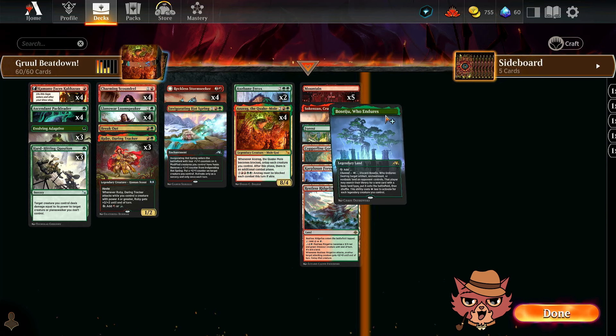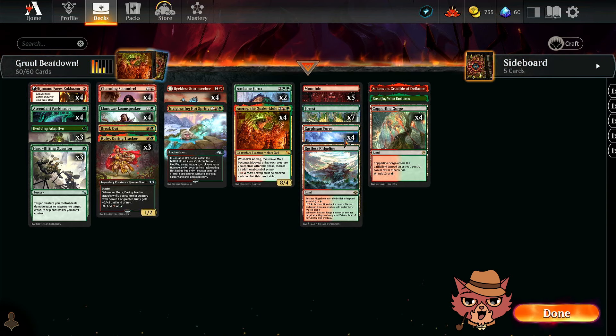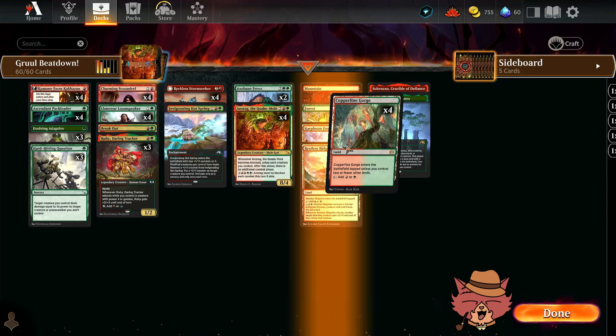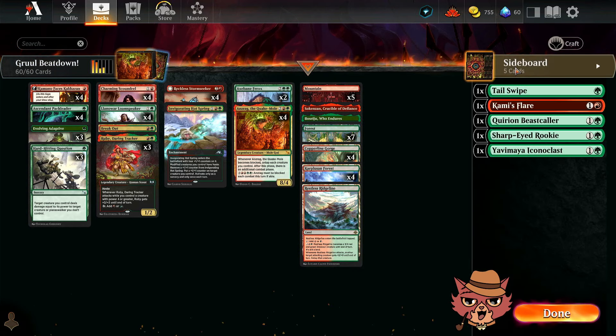Over here in the mana base, we got Huenders, Crucible of Defiance, opting for the Fastland with Copperline Gorge, the Painland with Carplusion Forest, and a single Restless Ridgeline because the Restlesslands go a long way for me. Hopefully that doesn't slow us down too much since it comes in tapped.